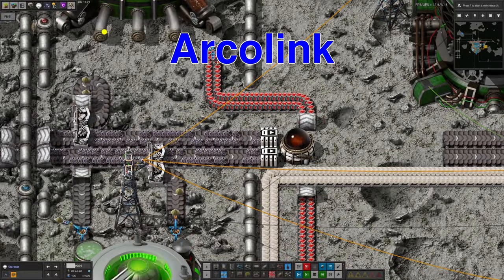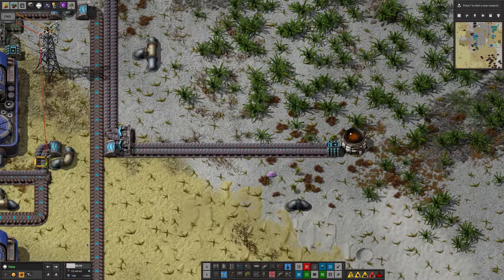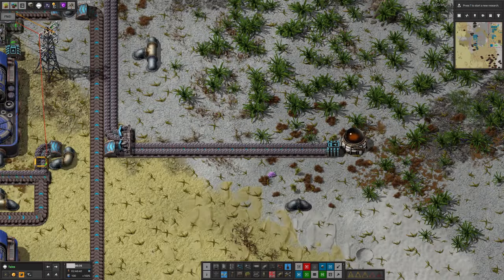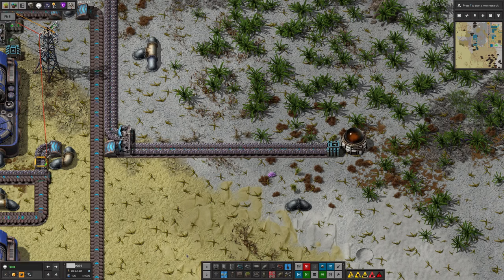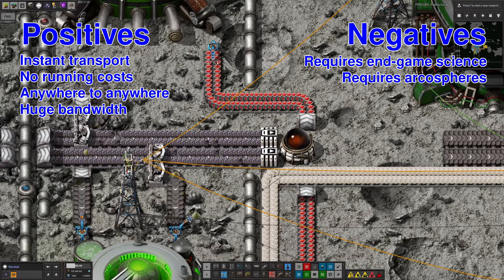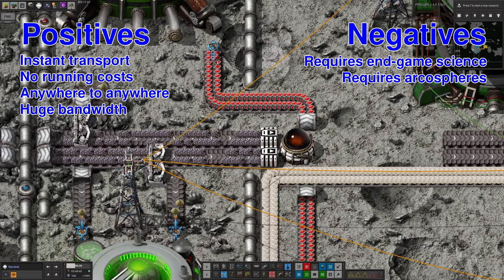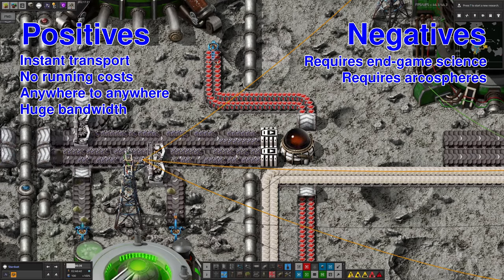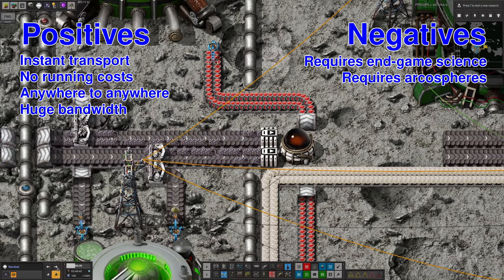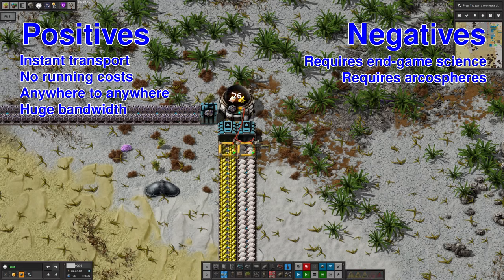The fourth and final option is Arco Link storage chests. These are chests with a shared inventory which can be placed on different planets — anything you put in one chest will be available in the other. This allows for instantaneous transport of goods as fast as eight inserters can load them. The upsides are pretty obvious: no ongoing resource costs and no limit on what can be transported, apart from liquids. The very significant downsides are that they are extremely late game, requiring Deep Space Science 4, and they require archospheres to build, and archospheres are very hard to get hold of.